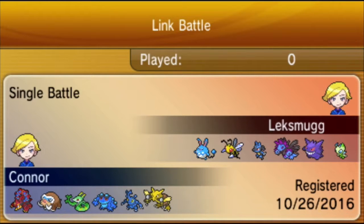For those who don't know, Volcanion just got revealed and released here in the United States. All you have to do is go to GameStop, get a code, input the code, and then you get Volcanion. Volcanion is a really interesting Pokemon.